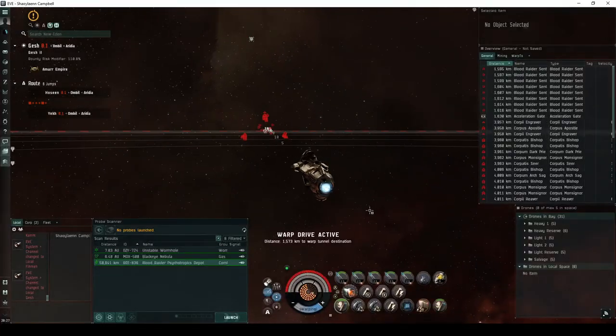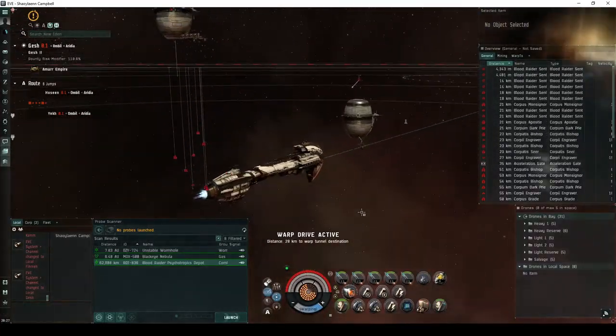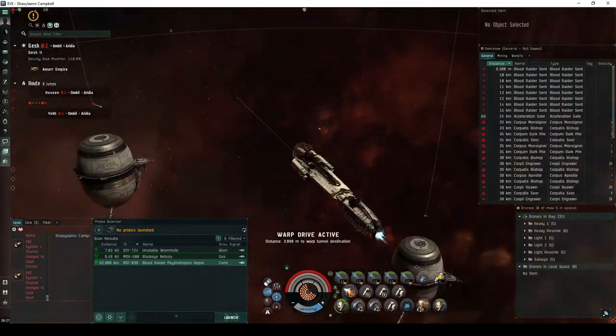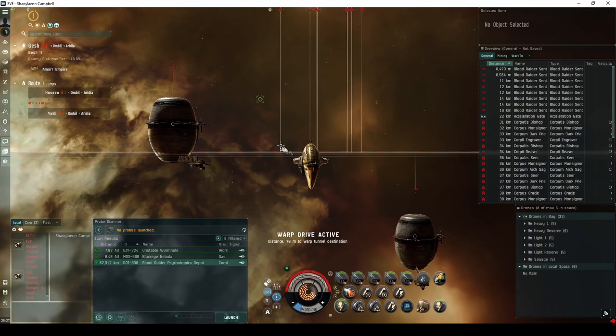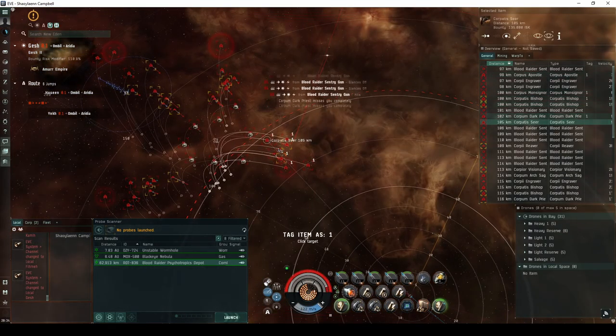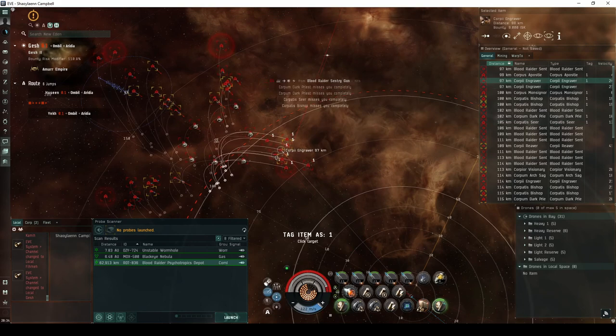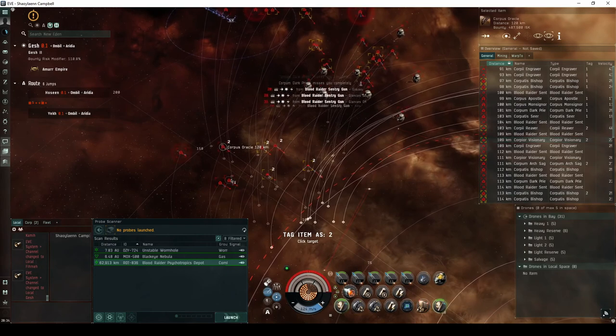In the second room, you'll land amongst a series of storage warehouses, each guarded by its own sentry gun. Four separate groups of a total of 33 Blood Raider NPCs surround the area. The first group is behind the landing beacon, consisting of 2 frigates, a cruiser, 3 battlecruisers, and 2 battleships. The second group is off to the left, with the same makeup as the first.